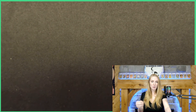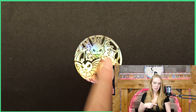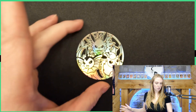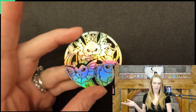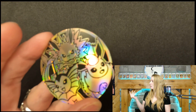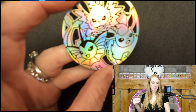First up we have this beautiful Eeveelutions pin. It's got Vaporeon, Jolteon, and Flareon — the original Eeveelutions on this gorgeous coin. It's got like a silvery shine to it. Some coins have different colors, but this is just nice and silvery and pretty. I actually have one on display. I bought that one, and I bought this one too now.